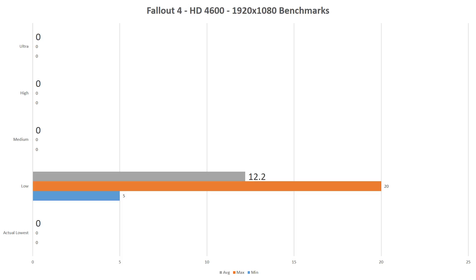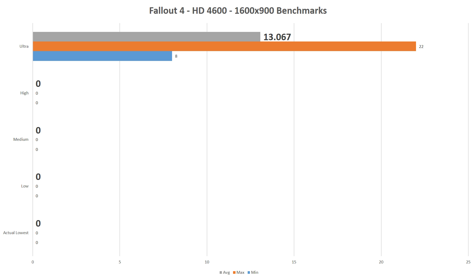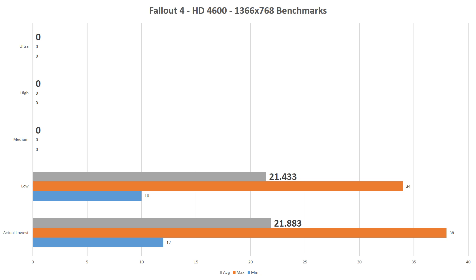At 1920x1080, the low setting was able to be run, but only for an average FPS of 12.2. At 1600x900, ultra was the only test able to make the run — which makes no sense — for an average FPS of 13. At 1366x768, I was able to run the low and actual lowest tests for no more than 22 FPS average on either, with each suffering major dips in framerate and stuttering.